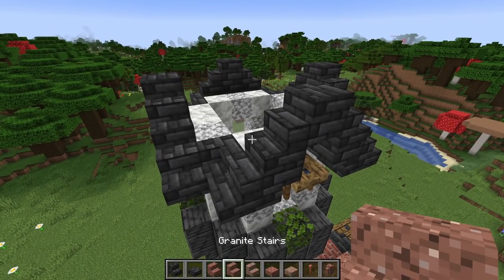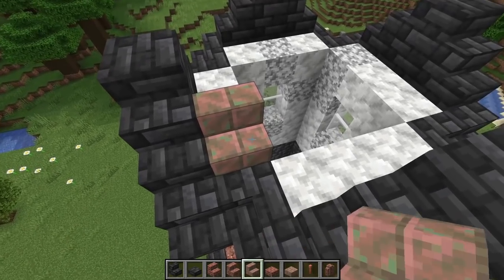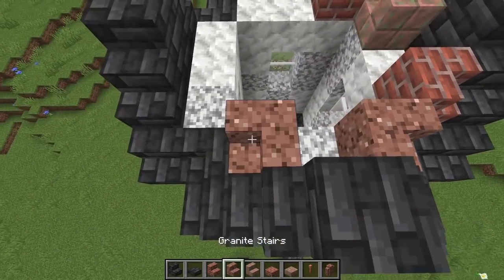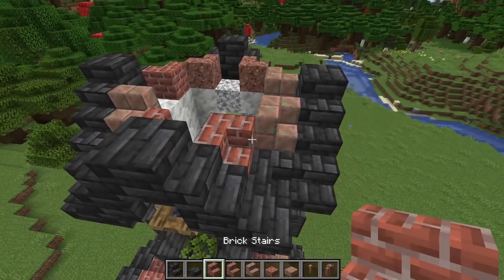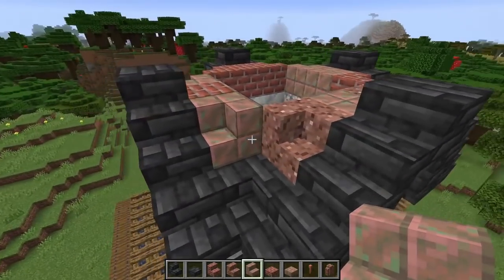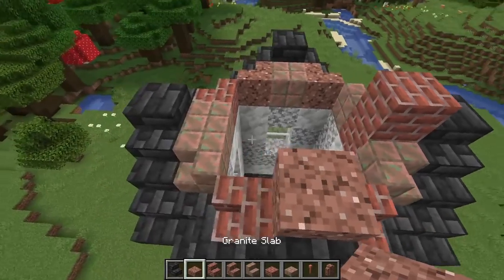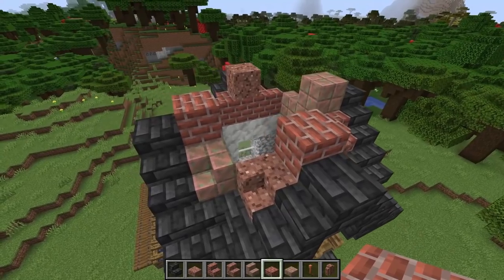Do the same mixture of bricks, granite, and waxed exposed copper for the tower roof section. Add stairs on each side mixing and matching all the way around — it can be any variation. All the stairs should connect to each other like this. In front of the deep slate tile slabs, put either a double slab or full block of any one of these materials — granite, copper, brick — going all the way around.